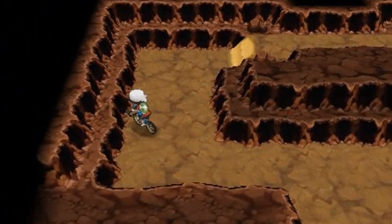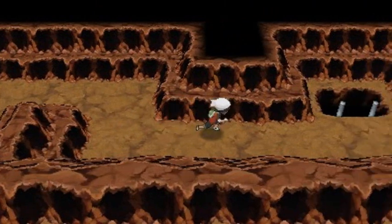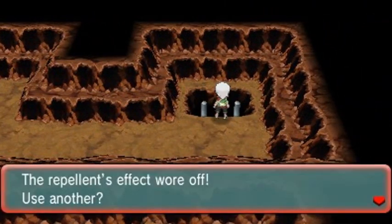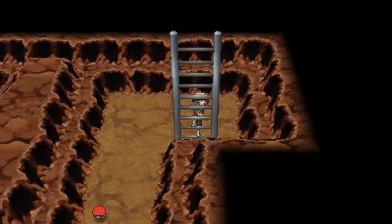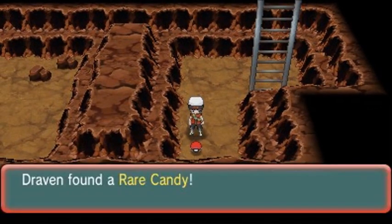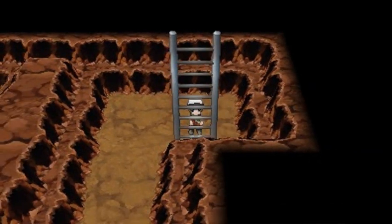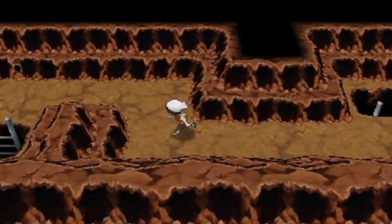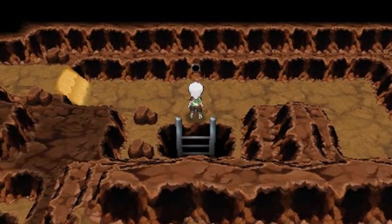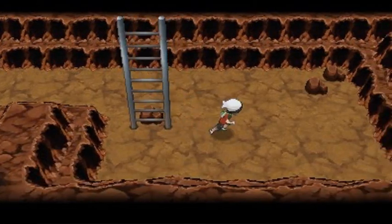Let's go straight over here first. Now there are two entrances — I'm going to take the far one and use one more Repel. We got another item — found ourselves a Rare Candy. I could use that on Ultra Psycho but there are trainers here so I'll probably save those Rare Candies for a little later. You can actually make a Secret Base in here too — a Secret Base within a cave, which is pretty awesome.